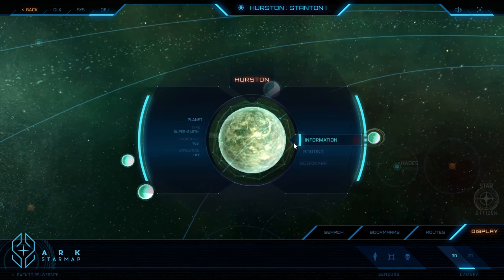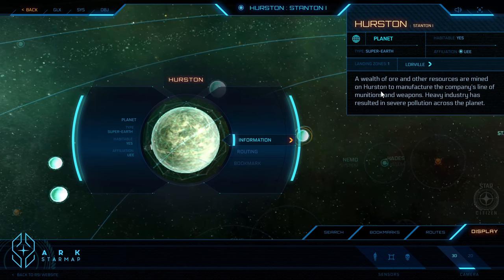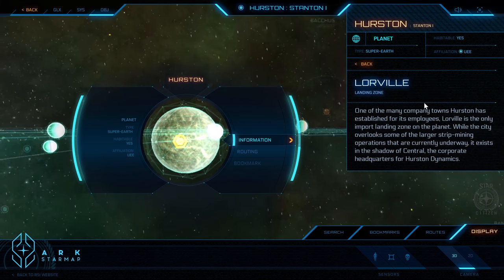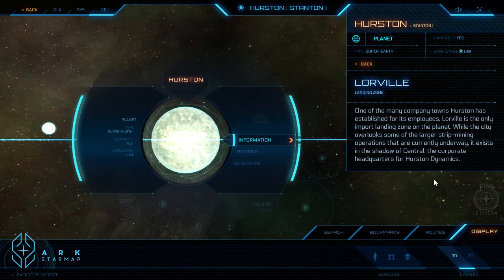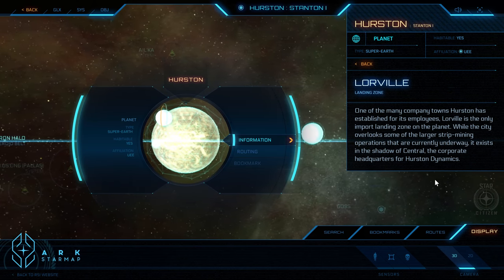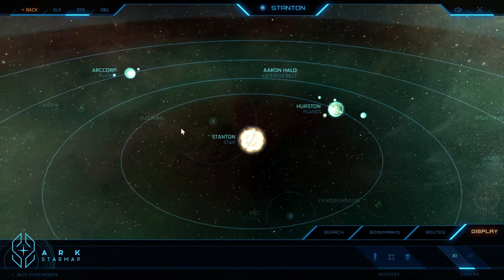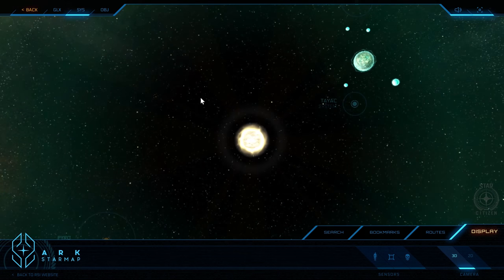Hurston is an industrial planet. If we select this as a starting zone, we'll end up waking up there in our bed. A wealth of ore and other resources are mined on Hurston to manufacture the company's line of munitions and weapons. Heavy industry has resulted in severe pollution across the planet. The landing zone here is Lorville, a big city around which we can all take some train rides — in fact, we do need to take the train rides to get to our ships. Early on, I did mention Pyro — it was shown very briefly at a Star Citizen con some years back, not quite available just yet.